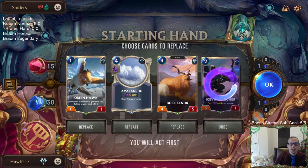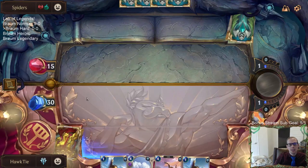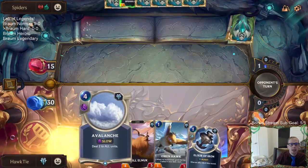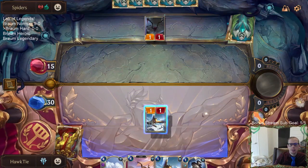We're going to mulligan Ice Fille Archer and keep the rest. They're starting at 15 now instead of 10. This is the very first encounter again with all the spiders, so I like keeping Avalanche against the spiders since they're just going to be going wide with all of those.